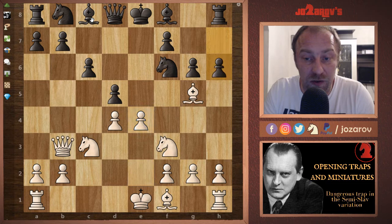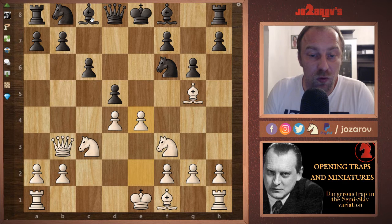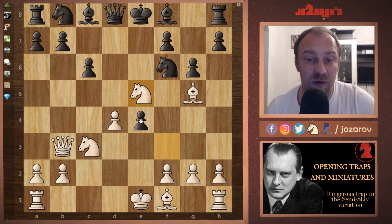After a potential h6, we have the opportunity to play Bxf6, and then exd5 wins the pawn and gives a comfortable game. But after dxe4, I don't recommend playing Nxe4 immediately. The idea behind this trap is to play Ne5, immediately attacking the f7 weakness.